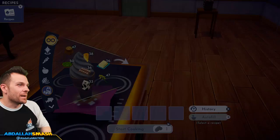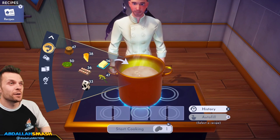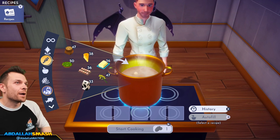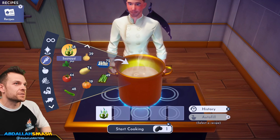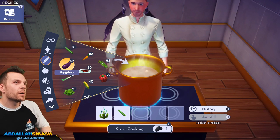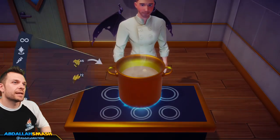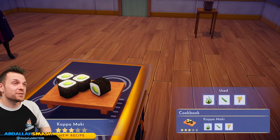Let's make some kappa maki. You guys know about kappa? Kappa enjoy cucumbers — we're going to give them seaweed, cucumber, and rice. Kappa maki — that looks real good. I had sushi last week and I want sushi again!